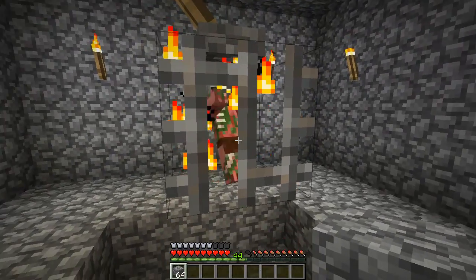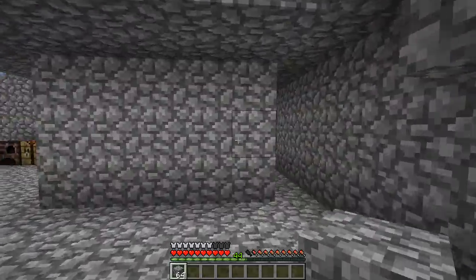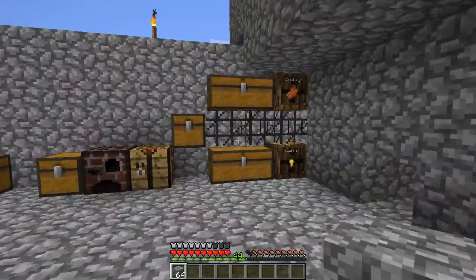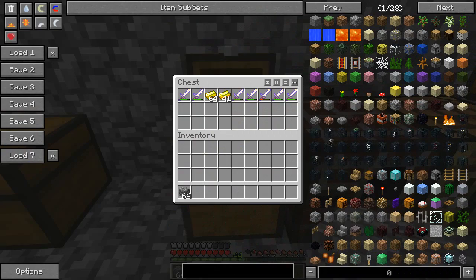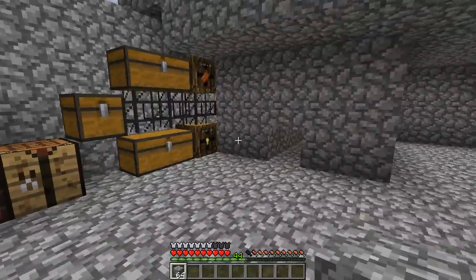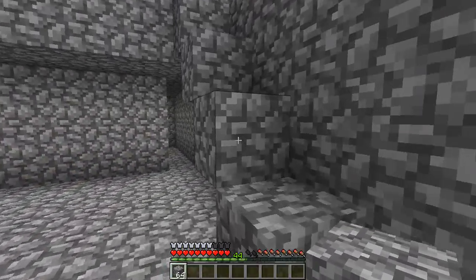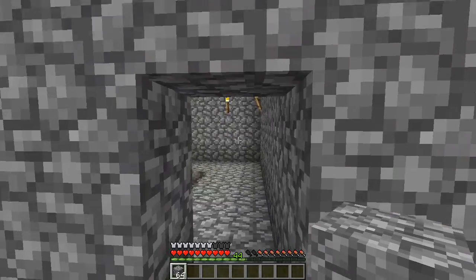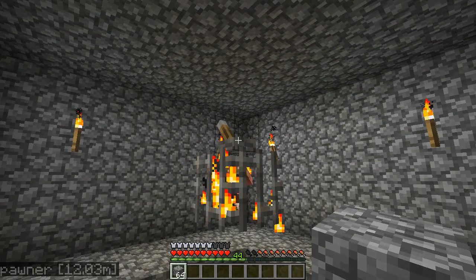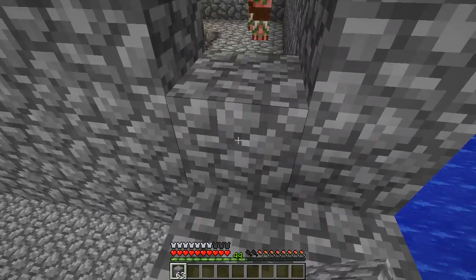This is what's called a tier 5 mob spawner, and it's zombie pigmen. I'm doing this so I can make gold. As you can see, I have about two stacks so far and another stack back at the house. This is mildly efficient. Since it's a tier 5, it operates by a redstone switch, so I'll just activate it real fast — you'll see them spawn right away.